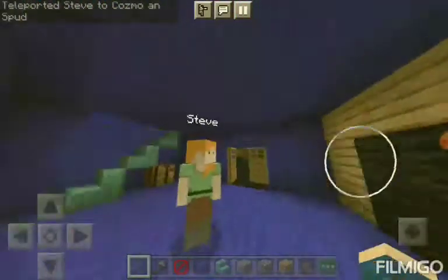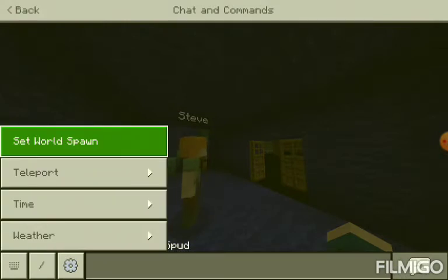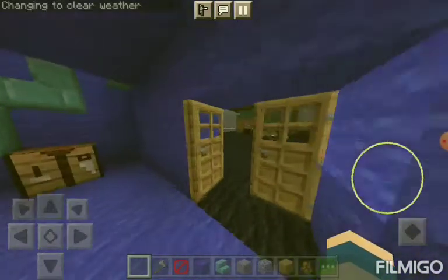Hello there, Dad. So right now we're in my house and it's raining. I'm going to clear the weather and then we'll have good weather to build your house. Changing the weather to clear.